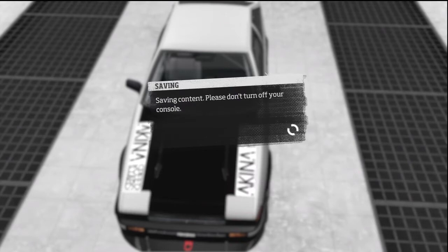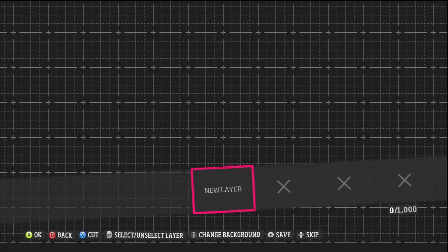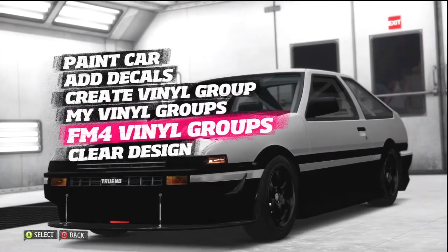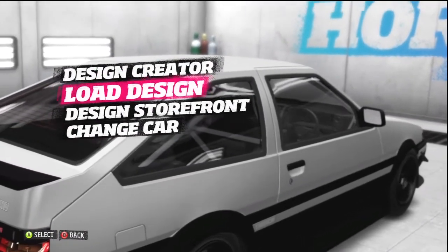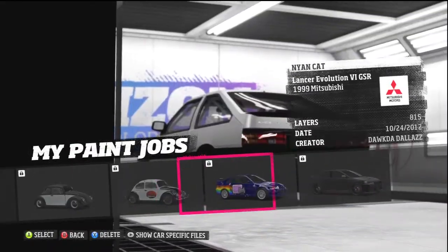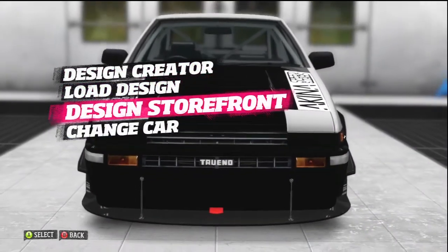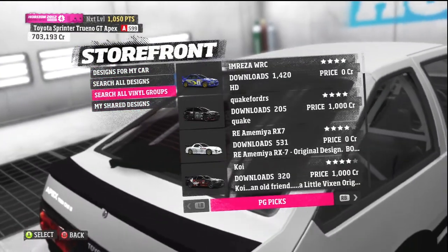By the way, I'm doing all this live — I haven't practiced any of it. Here you can create a vinyl group, which gives you a cool little grid where you can put shapes together to make a decal. You can load from Forza and clear the car's design. Over in the design creator there's also a way to save, and you can load a full design from the marketplace or your own saved designs.